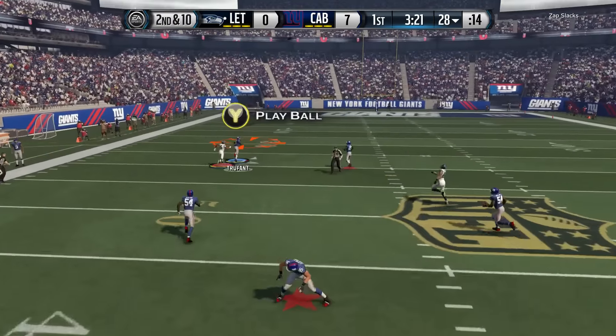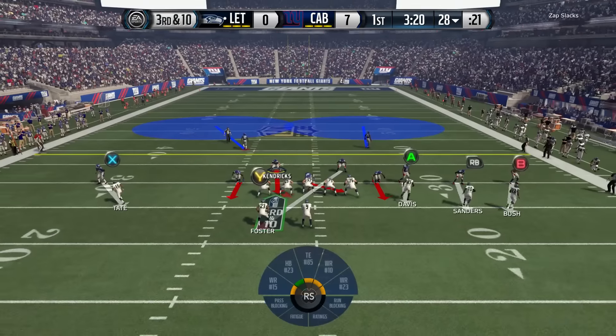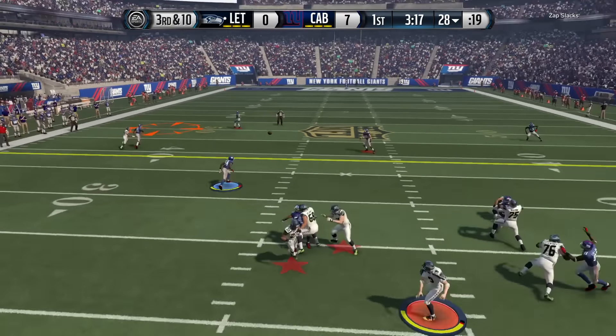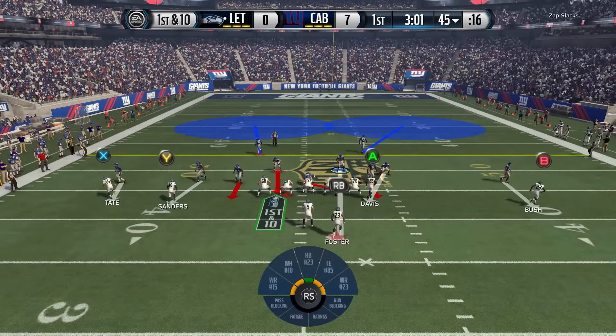He does look to go down the sideline here, so I switch to 2-man under for 3rd and 10, knowing I have the ability to use the halfback with Bobby Wagner. Quinn doesn't get in on the route, and the opponent gets his first first down of the game — but it's his last.